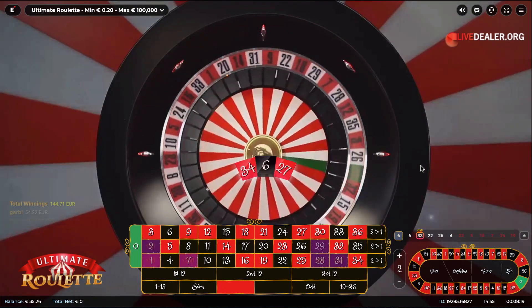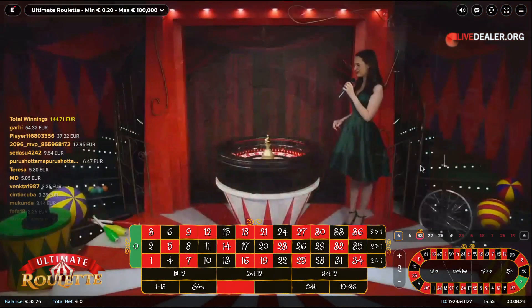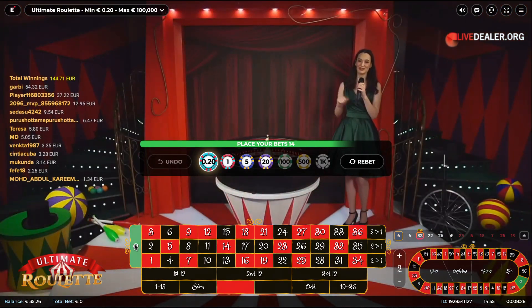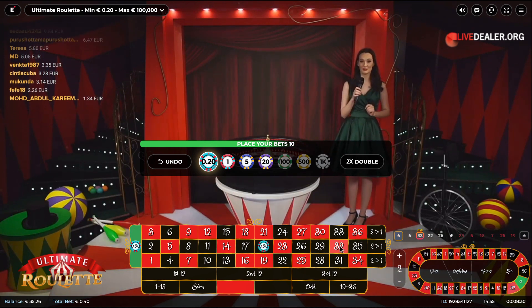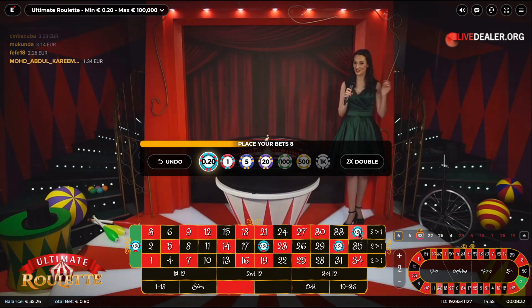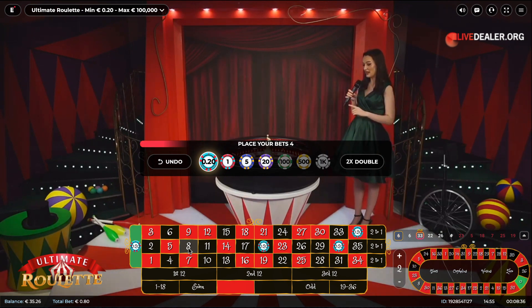The winning number of this round is six — black, low, even number. Please don't forget that's in the third column, part of a flight section. And this was the winning number for two times in a row — congratulations to all the winners!